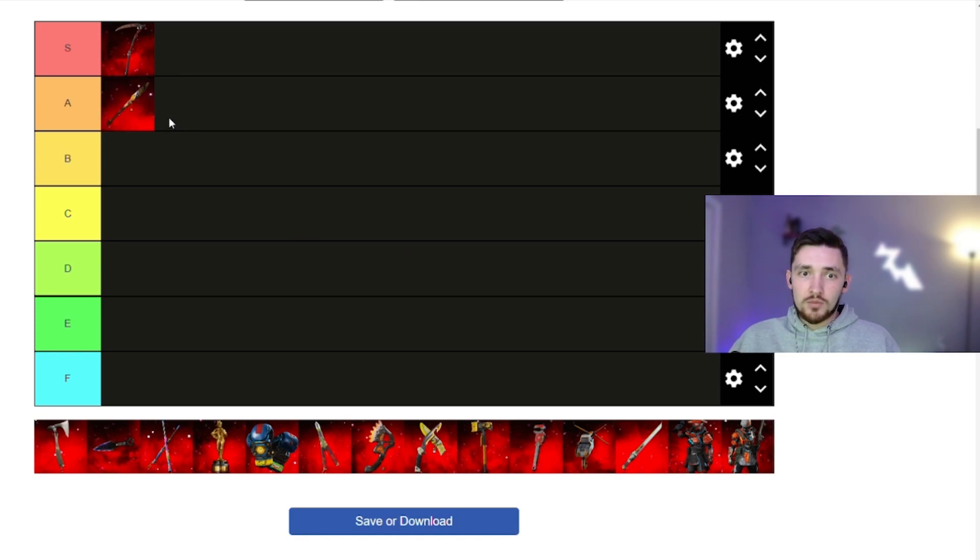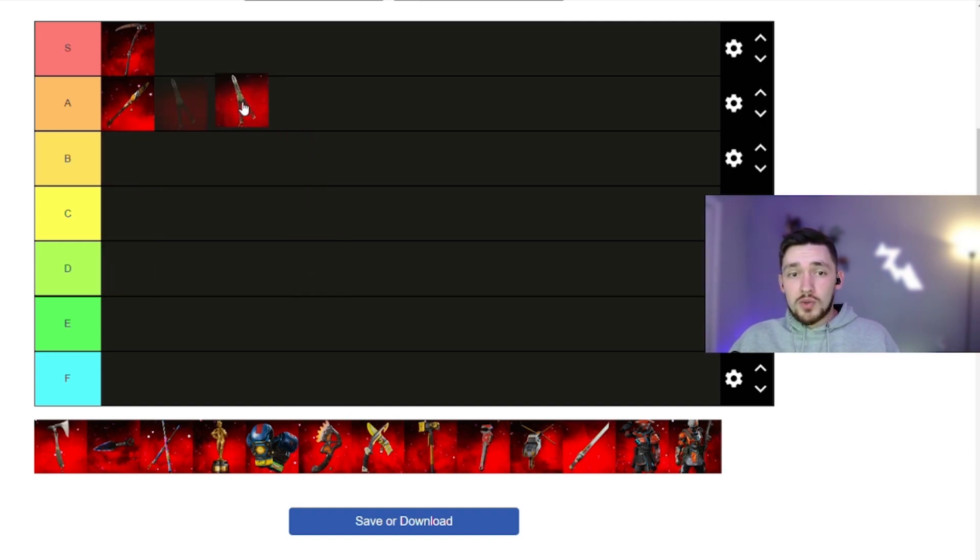For A tier heirlooms, we have Valk's heirloom. Valk's heirloom is pretty on par with Revenant's, but it takes up a lot of the screen and I don't enjoy the look quite as much. The inspects are great, its overall animations are okay — some of them are a little bit jarring, but they are well done — and its juggle animation is fairly solid. Also in A tier we have Octane's heirloom. Octane's heirloom fits Octane perfectly — it's a butterfly knife, he's always jittering with it, its animations are pretty cool, its inspects are just okay, but its juggle animation is also solid.